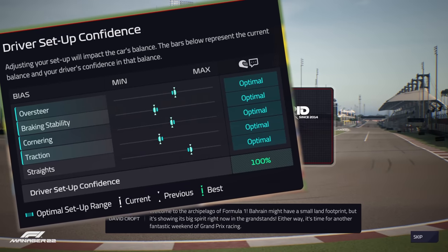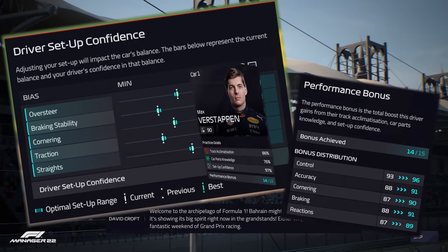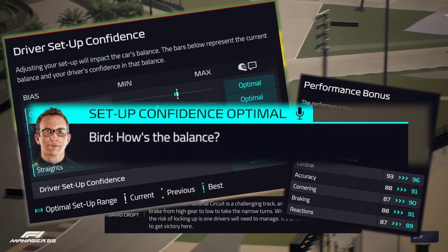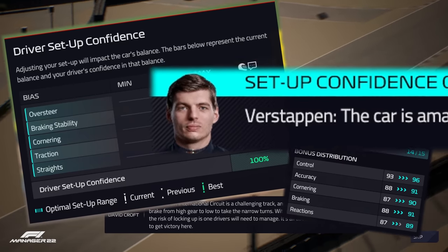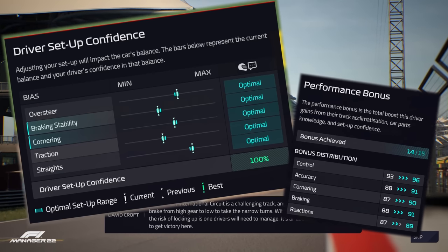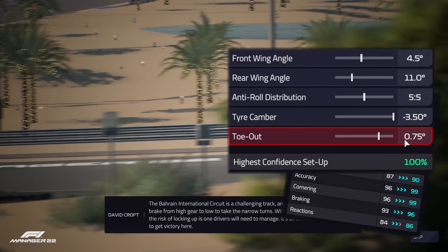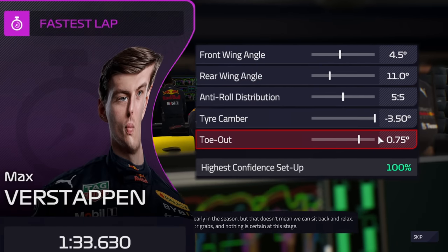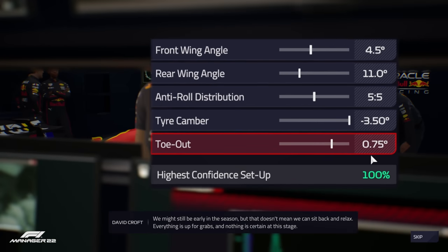Setups are basically cheats in F1 Manager 22 — they boost your driver's stats quite significantly and really help you win races. If you can nail the setups in F1 Manager you're going to do so much better in races. I'm going to show you in this video how to get 100% optimized setups that are going to massively boost your driver's stats for qualifying and the race.